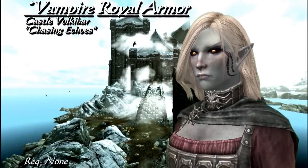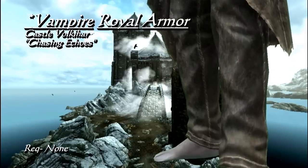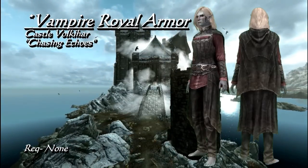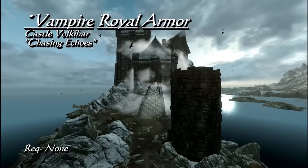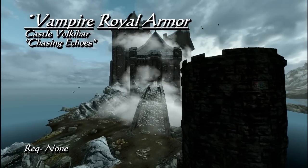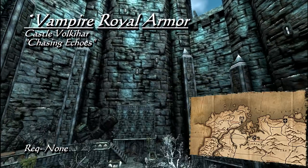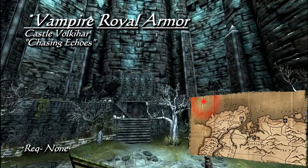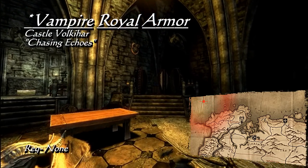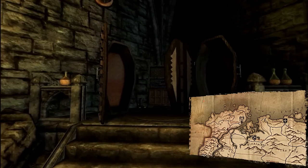Serana, Valerica, and Lord Harkon are each wearing Vampire Royal Armor, and a possible three can be obtained. It is a light armor cuirass that provides 30 base armor and increases magicka regeneration by 125%. Continuing onward through the main questline, Serana will guide you to Castle Volkihar's courtyard during Chasing Echoes. It is at this point that you won't have to steal or kill to get the Vampire Royal Armor — take the secret passage from the courtyard to the room with many gargoyles, and you will find this armor in the corner on a set of shelves. For the other two, you must use a complicated pickpocket method on Serana and reach the end of the main quest in favor of the Dawnguard, so this one is by far the easiest to get.